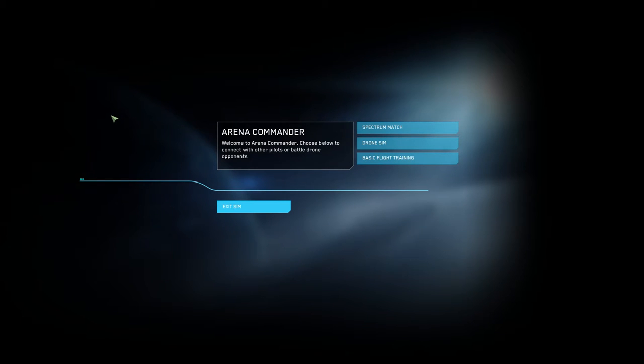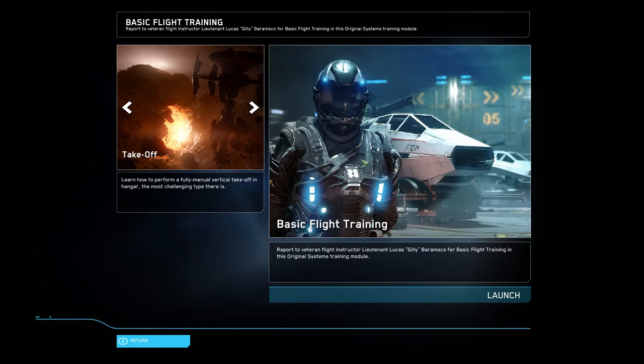Spectrum match — fly a custom mission with your friends or with thousands of potential friends and foes. I don't think I'm ready for any matches. Hone your skills versus cutting-edge drone programs — I don't really have skills to hone. And basic flight training — report for flight training in this original systems training module. This is probably what I'm supposed to do. Takeoff, basic maneuvers, basic combat, landing, advanced maneuvers, advanced combat. I guess we're going to have to do all this.